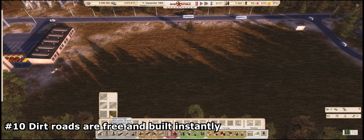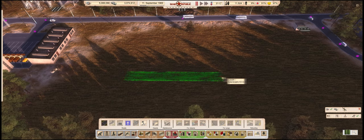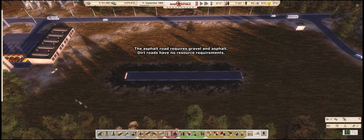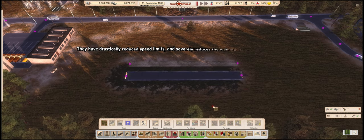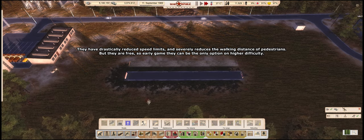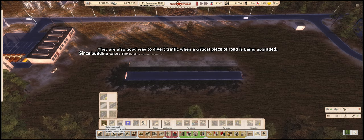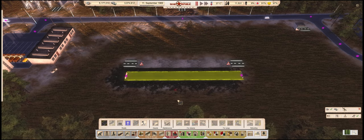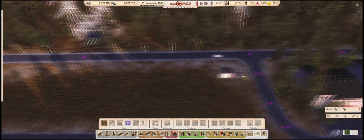Number 10: Dirt roads are free and built instantly. In this game building takes time — the resources need to arrive at the construction site, and workers and machinery need to use those resources to build things. Except for dirt roads. Since they don't require any materials, no workers are needed to build them. Sure, vehicles and citizens that use them move incredibly slowly, and for pedestrians they drastically reduce walking distance, but in the early game where things tend to be smaller scale anyway, they are not only cheap but a completely free way to set up the early road layout of your republic. Over time you can upgrade them using cheap gravel and eventually to asphalt roads. But they are useful even later on, mainly as service roads connecting things like substations, conveyor towers, or oil pumps to the main road network, so fire trucks have a way of reaching them.